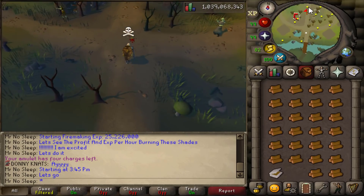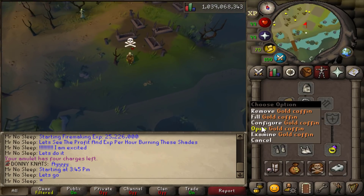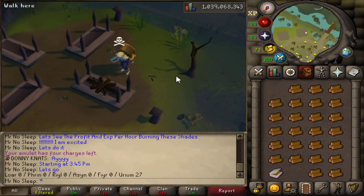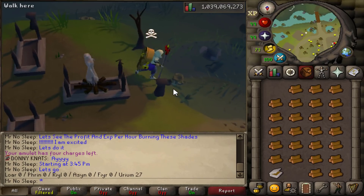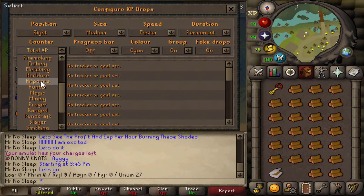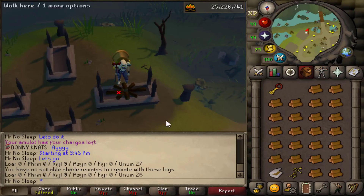Each remain that I burned was about 180 prayer XP and 750 Firemaking XP - that sounds like a lot because it is. On an hourly scale I was getting about 170k Firemaking XP, 40k prayer XP, and about 225 shades burned per hour.